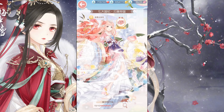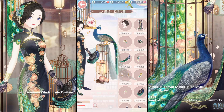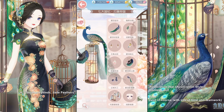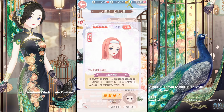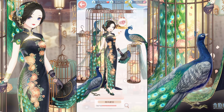This one we already have. But this one we don't have — this is Southern Wind's Jade Feathers, the second Association Wars suit. Again, free because it's Association Wars, and we just need a lot of time and teamwork to get her. Her colors are so vibrant, and she comes with two peacocks in a cage and a makeup of her own. Looking forward to getting her with your association.